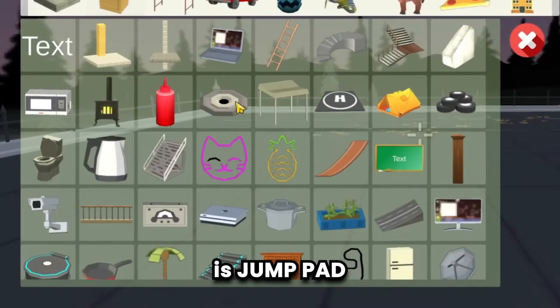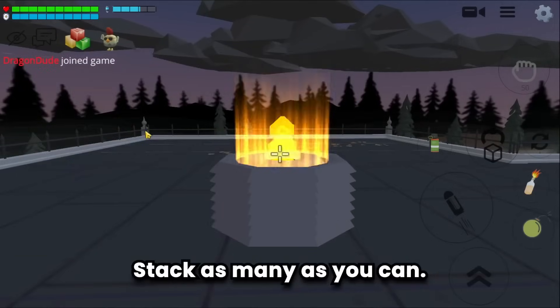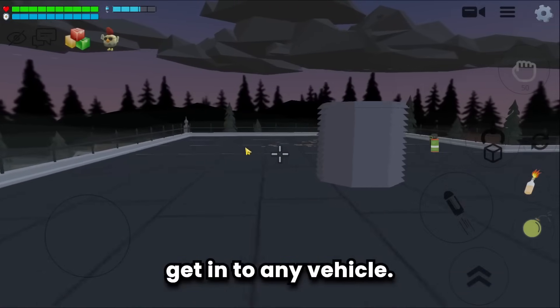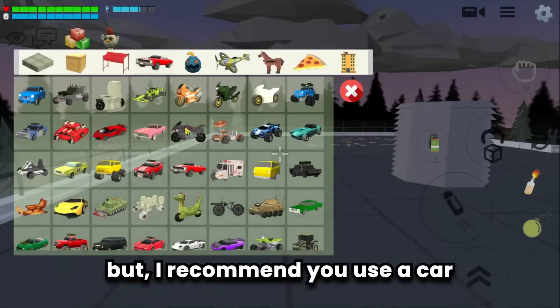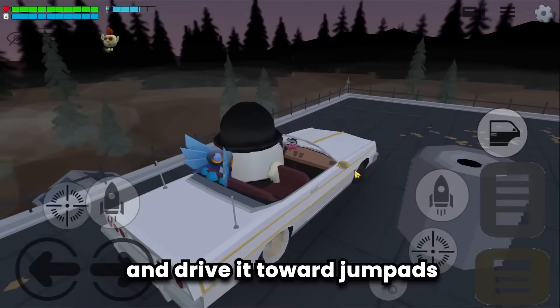The last trick: the way to get out of the map is with jump pads. Stack as many as you can. When you're done, get into any vehicle — a car is recommended — and drive it toward the jump pads.